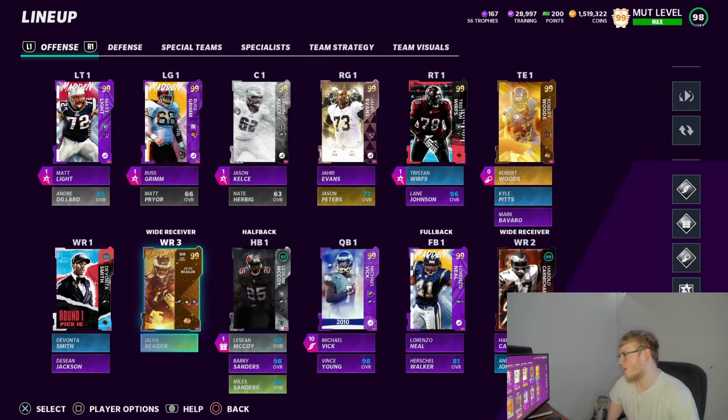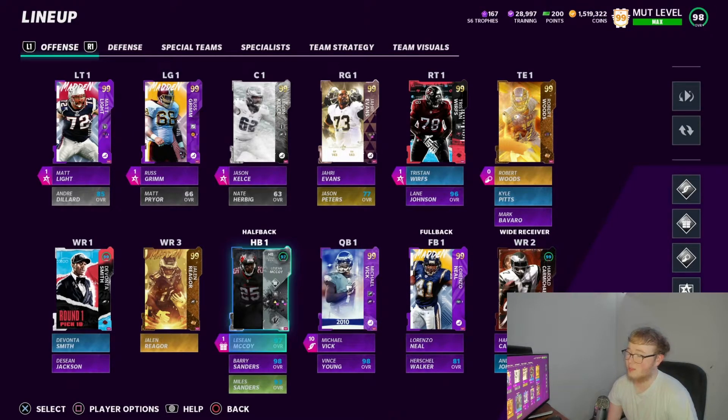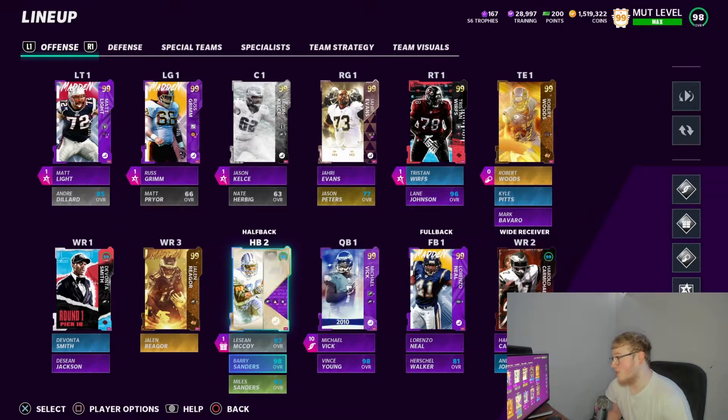Running back number one we got Shady — LeSean McCoy. I loved using Shady from the time we used him to the time I stopped playing. He had Jukebox on him, that man had a nasty juke and spin movement. Running back two is Barry Sanders. Barry Sanders might be the only card that's been on my team the longest — I got him when he had the first team diamond card, pretty early, and he has never left my team since.